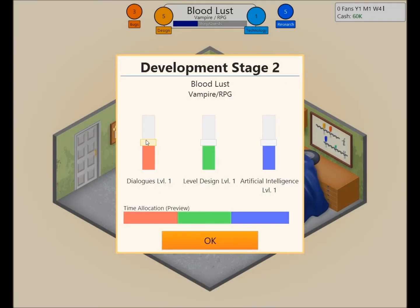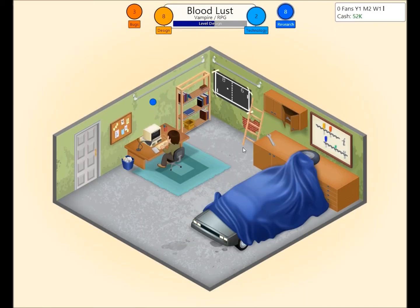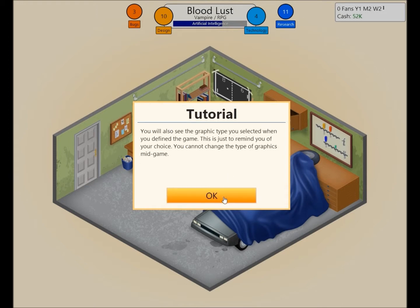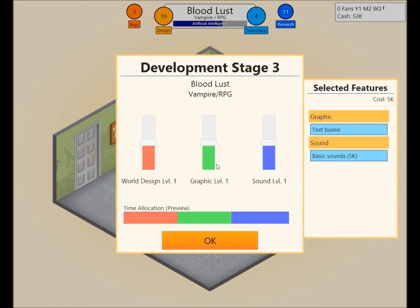Okay, Bloodlust. For an RPG I think we're going to need a lot of dialogues. I don't think artificial intelligence is as important. We're just going to have the vampire bats biting the ceilings and stuff — it'll be fine. Now remember, in the version of this game I played before Steam, you always start with the same basic topics. We'll give it basic sound. And something I learned during my last playthrough — despite it being text-based, if you turn the graphics slider all the way down, the game will get angry at you.